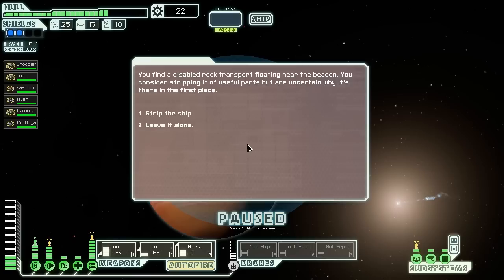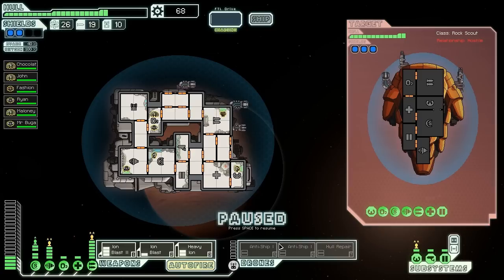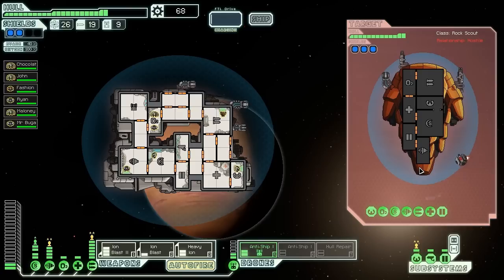We find a disabled rock transport floating near the beacon. You consider stripping it of useful parts, but you're uncertain why it's there in the first place. This has got to be an ambush, but I don't care — let's strip it. A rock patrol ship jumps out while you are salvaging. They message: 'Filthy pirates, prepare to die.' We did get a lot of scrap out of it, which is nice. I'm going to go with only one because I think we have the capability to take down their shields with all this heavy ion.